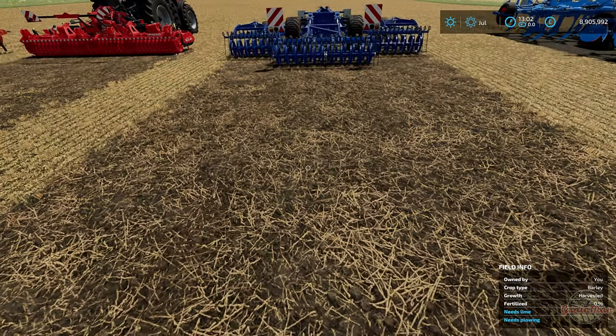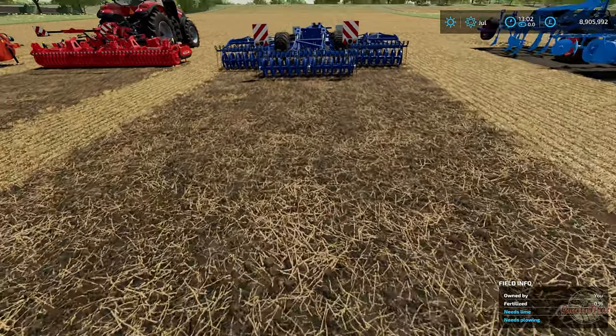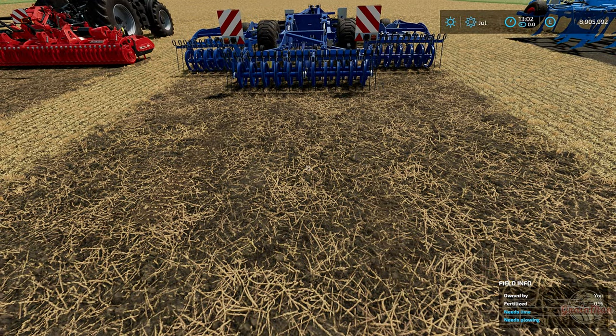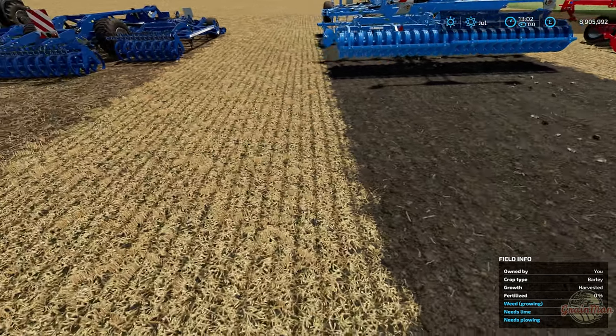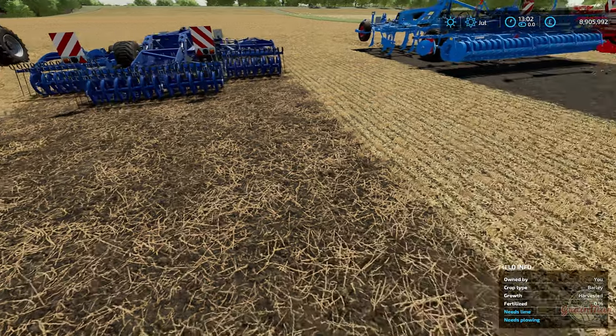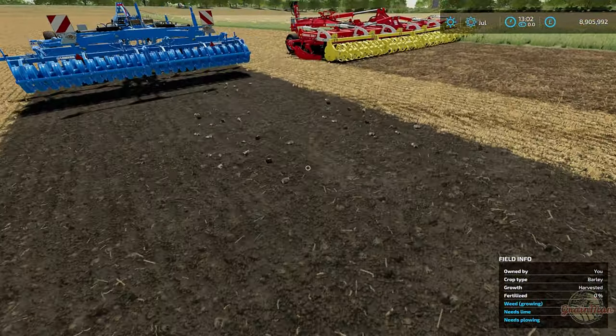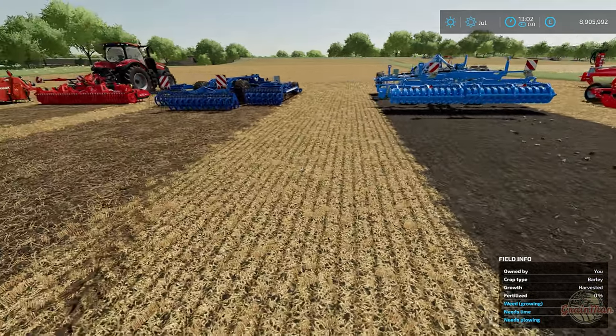Another good thing about shallow cultivators is they don't bring up weeds straight away. Something like a deep cultivator will show weed growing, but shallow cultivators don't because it's just a tickling of the soil. Shallow cultivators also don't bring up any stones, which is quite a good benefit.